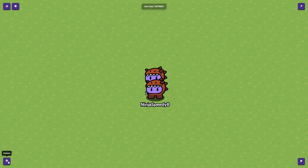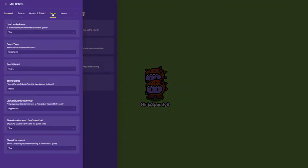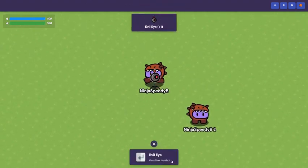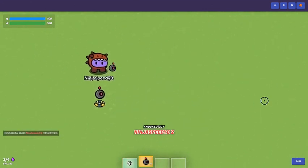First, for games like Lasertag where a knockout count is a point, go to map options, then score. If you want it to be teams, you could switch this to teams, but for me I'm just going to make it player. Now, if you just give everyone a gun, then you could score points by killing other players.